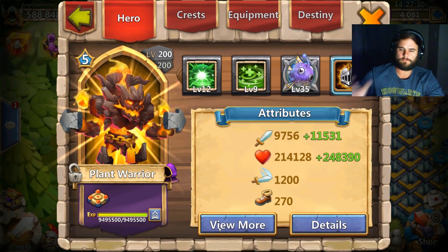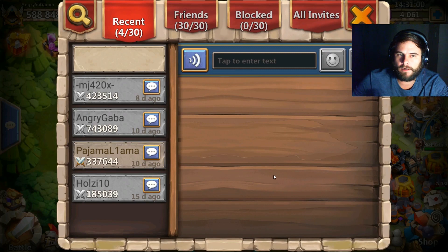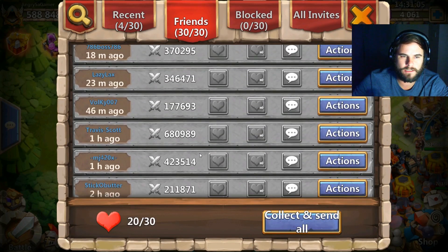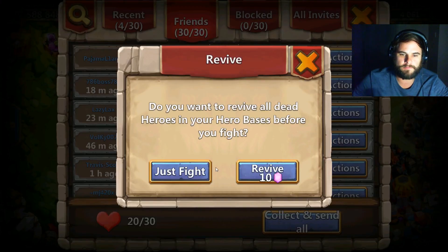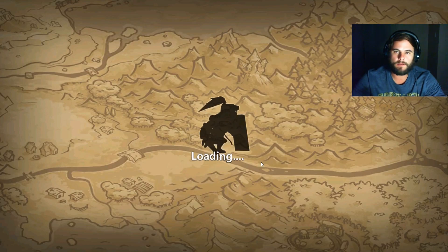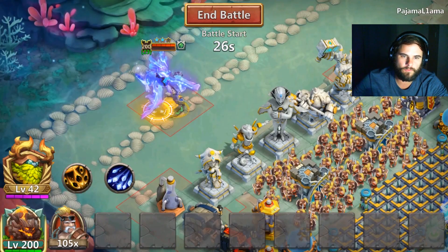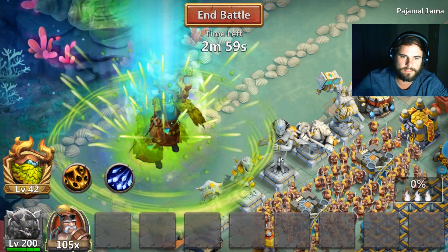I'm gonna go full out on this — I'm not gonna set up specific heroes. I'm just gonna take the top legends in this base and fight them. They have pets, Crest Warden, everything available. I want to show what he can do by tanking — what legends and for how long he can tank.